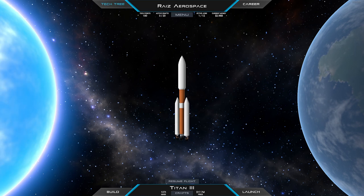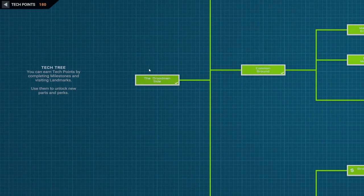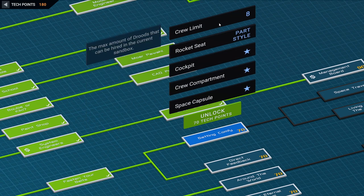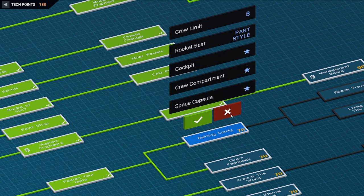Hello everyone and welcome back to Juno New Origins where I think it is time to unlock crew capsules in this career. We will send that crew capsule or crew spacecraft to wherever they want it sent. So here we will have a space capsule, and we will unlock it with our tech points.